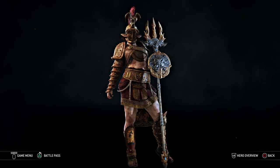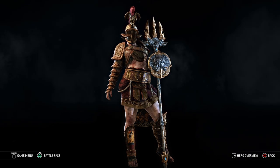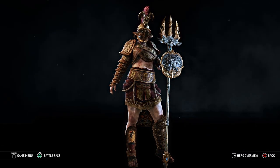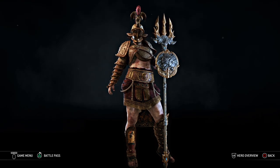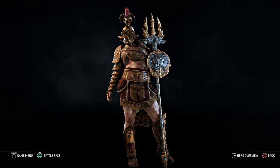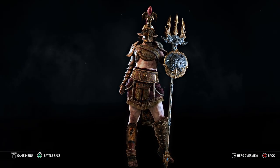Hello everybody, Raven Knight here, and welcome back to another episode of How to Build. This is the series where I take you through all of my created heroes, or some of the heroes from the campaign, and tell you how I build them, how I construct them, and why I construct them the way I do. We're going to go through their armor sets, weapon sets, color designs, piece choices, feats, executions — all of it — and I'm going to break down the character and what I use to build them.